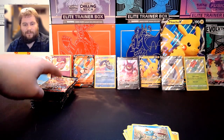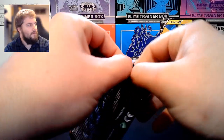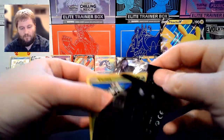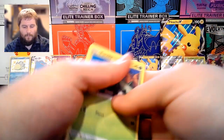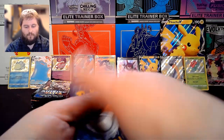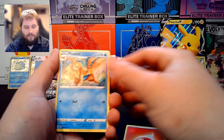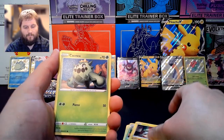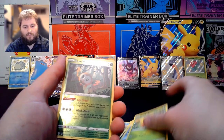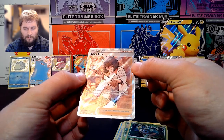Gonna have to start doubling up here. Fire Energy, Floatzel, Dartrix, Rotom, Cacnea, Chewtle, Spinarak, Cufant, Gossifleur, Reverse Holo Rowlet, and a Full Art Keldeo. Very nice. Actually really liking this set so far.